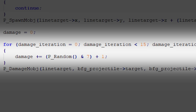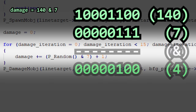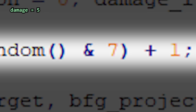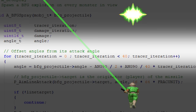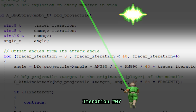The damage calculation is unorthodox to say the least. A damage value of 0 is initialized, then a random number between 0 and 255 is picked from the RNG table and a bitwise AND is applied. Simplified, this code generates a number between 0 and 7, then a 1 is added, so a random value between 1 and 8 is added to the damage. This is repeated 15 times. Because of Doom's static and predictable RNG table, the calculated damage is always between 49 and 87. Whoever is hit by the tracer receives that calculated damage. This tracer code is iterated 40 times, with the tracer angle slightly changing each iteration.